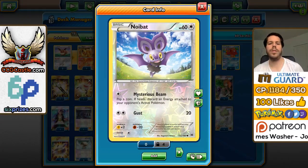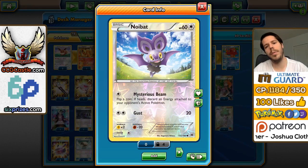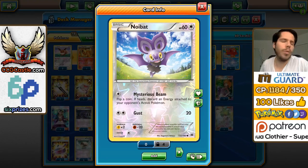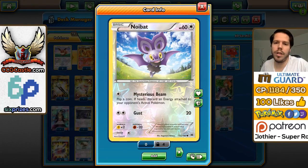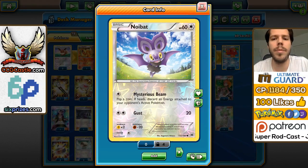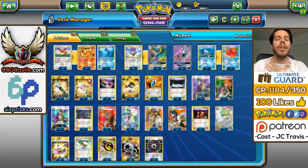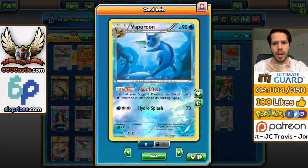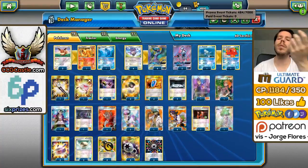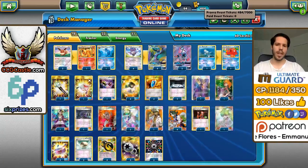We're using 4 Noibat in order to evolve. Mysterious Beam is the best Noibat available, simply because you get to flip for a chance to discard an energy, which could possibly buy yourself a turn in the early game or later stages to try and win out. We have a 2-1-1 line of Eevee, Flareon, and Vaporeon. These cards allow you to hit for weakness on things like Volcanion, Golisopod, Decidueye, and Metagross. That's the idea behind using that support line.